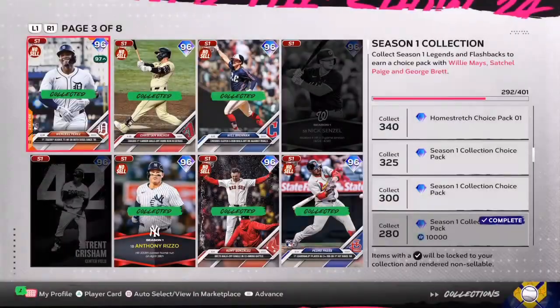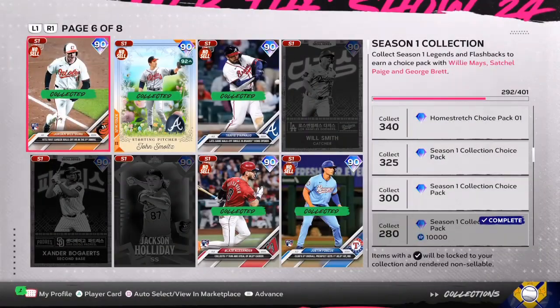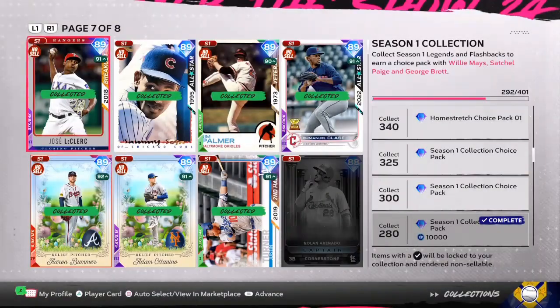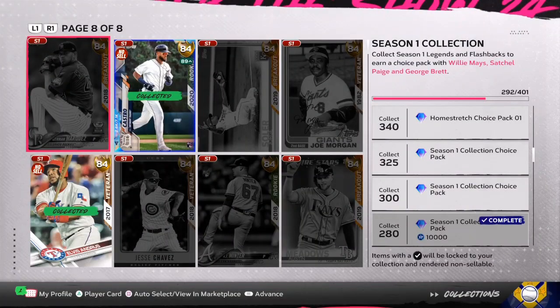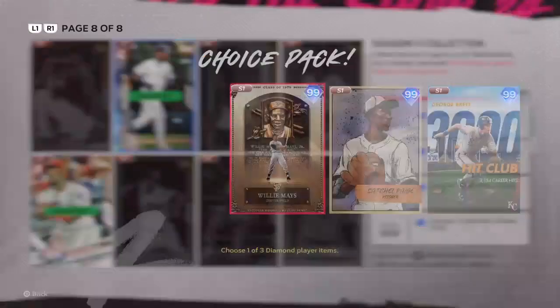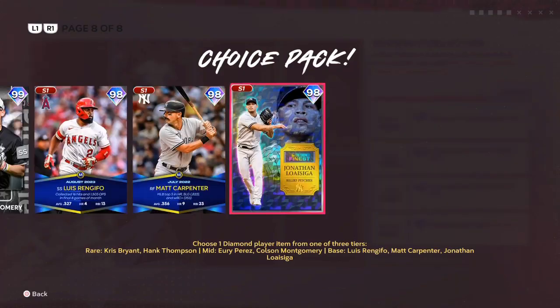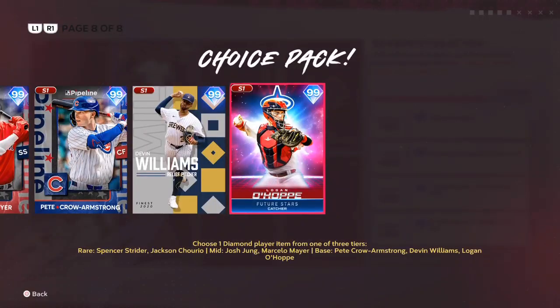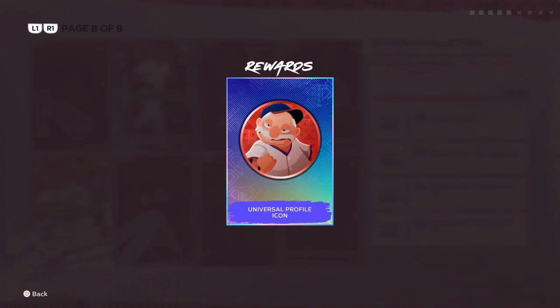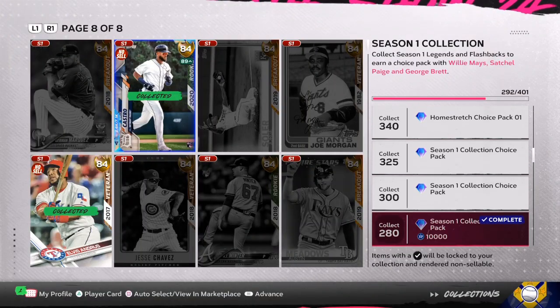You can see this one is eight pages — look at the top left corner: page two of eight, page three of eight, page four of eight. I don't myself have all the extra players, but if you've collected and played the game a lot since the beginning of the season, you can fulfill this, get all the way up to 340 collected, and use these season one cards to have a boost on your ranked season progress.